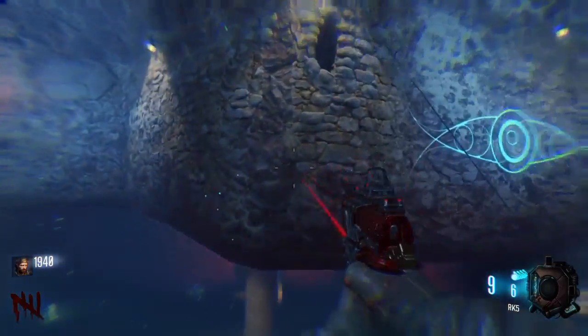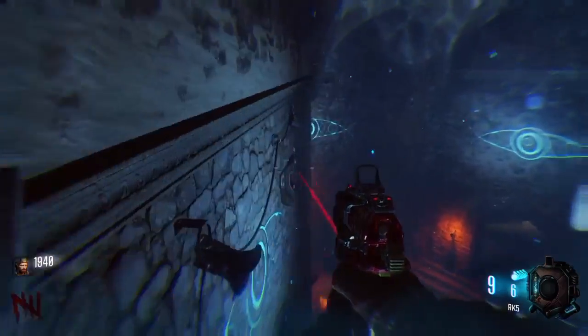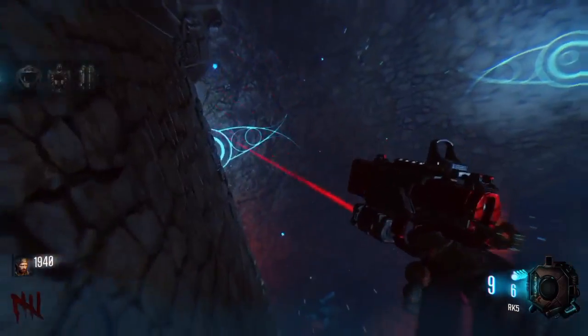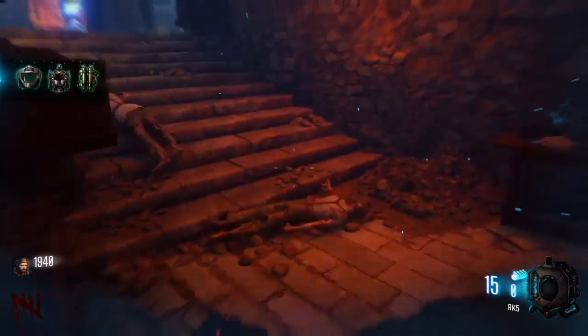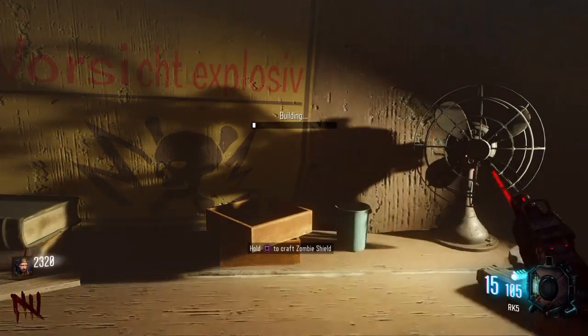For the last part, you need to activate the anti-gravity downstairs in the rift area. It was on the wall — it's on the wall throughout this area, but it's very easy to find. Just hold square on it and pick it up.